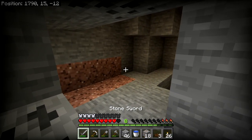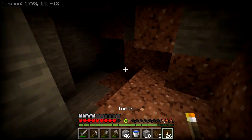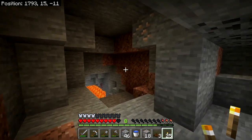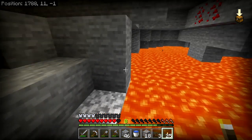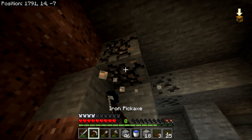Let me put a torch down so you guys can see — it's darker on YouTube than on my screen. That's a dead end. That's lava. This red stuff here is called redstone, and we're not going to grab that just yet — but we could with our iron pick.